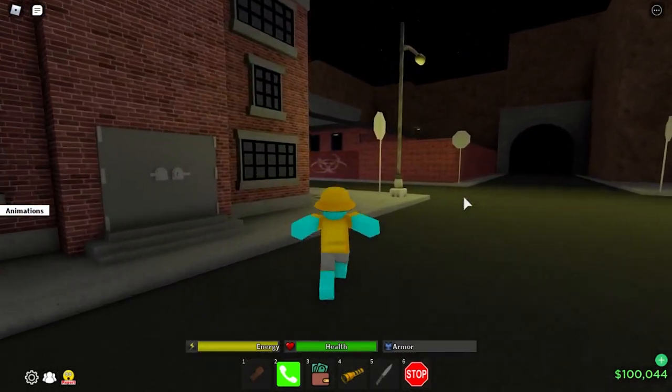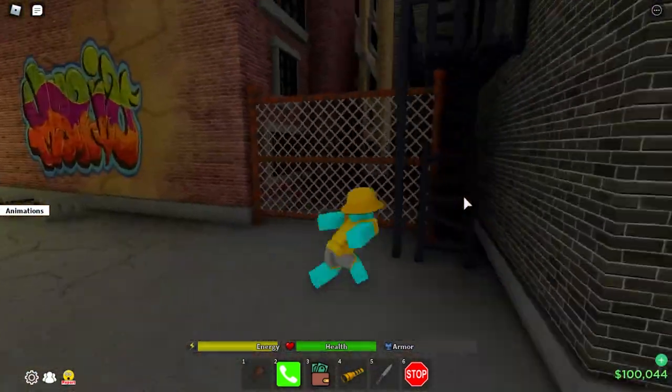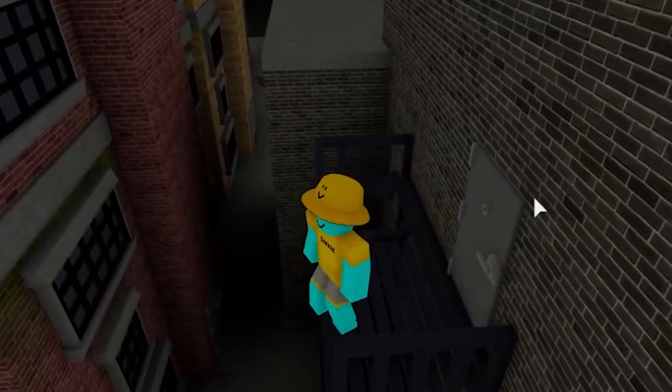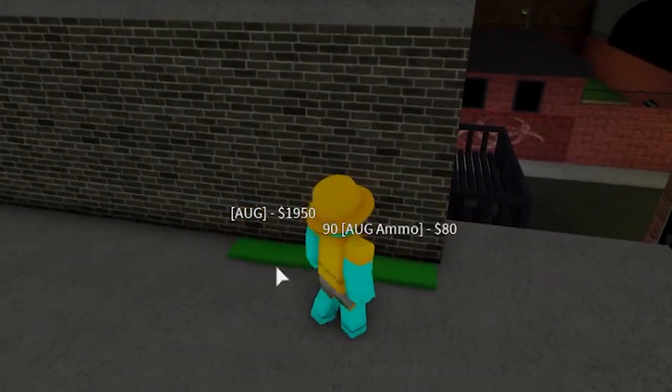Next gun — if you want the AUG, you come around here. It's on top of the building, and this could be a little tricky. Let me show you.